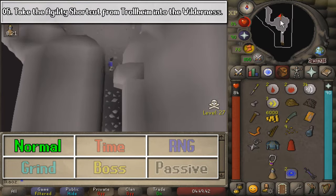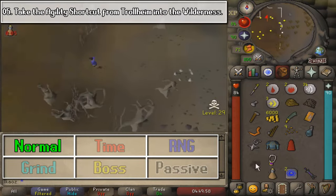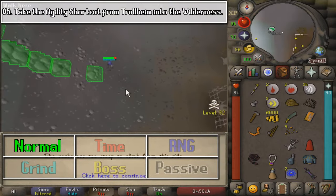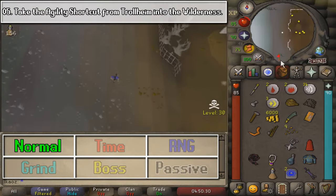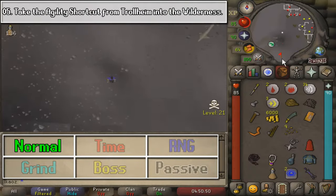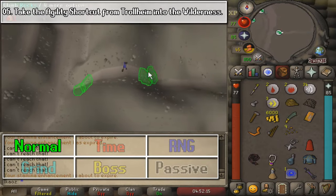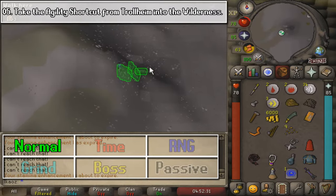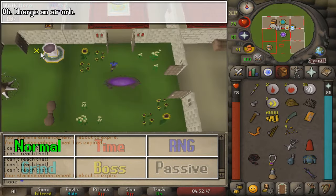After you kill it, we are going to take the Agility Shortcut from Trollheim to the Wilderness. I was a little confused — you need to go to Trollheim first, and then go to the Wilderness. Learn from my mistakes: go to Trollheim, and then go to the Wilderness. I just teleport to the Trollheim Stronghold, and I am in the Wilderness once again.